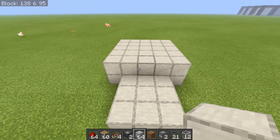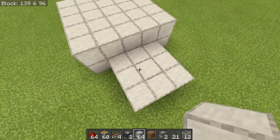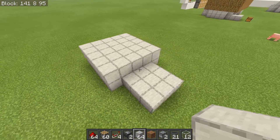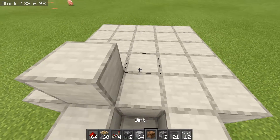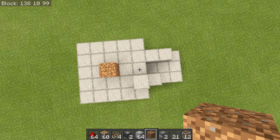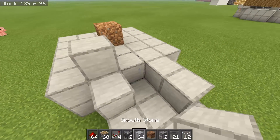The first thing you want to do is make sure that you have a five by five square and a three by three just like this. The five by five is two blocks tall and the three by three is one block tall. Then there are a couple more blocks to add — two blocks right here, two blocks right here, and a block of dirt right here. Pause the video and make sure it matches because this is a guide for the actual redstone.